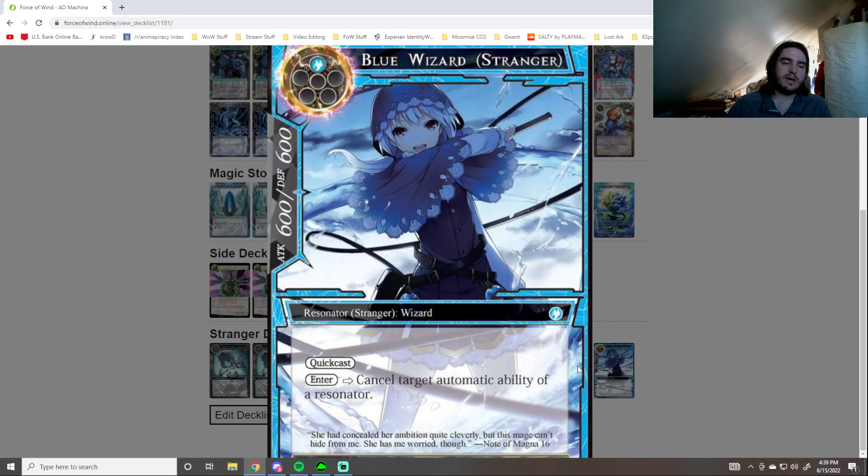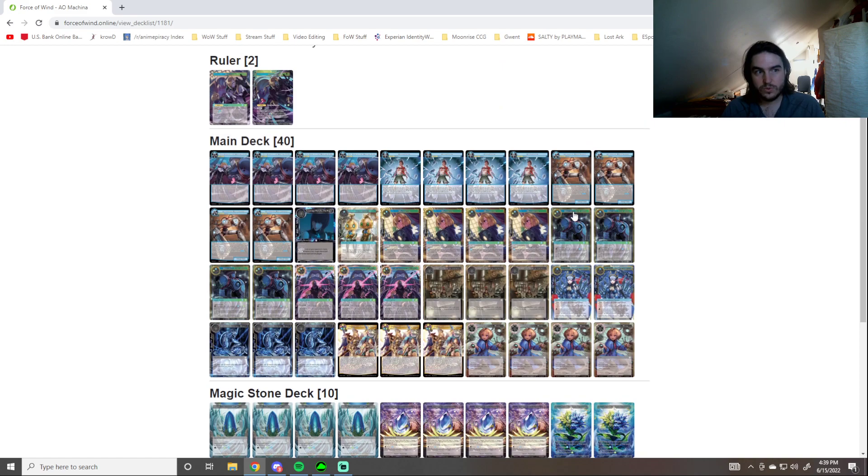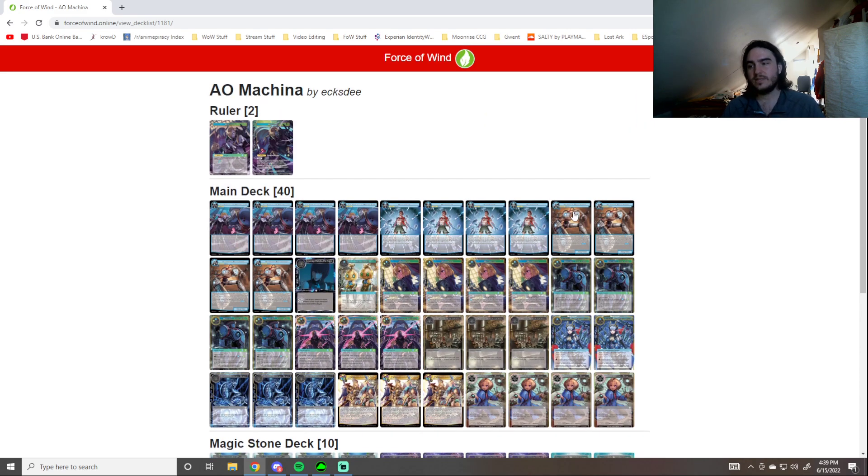Blue Wizard: just cancel target Automatic Ability of a Resonator. It's really our only form of interaction in the deck — we don't have Lorites, we don't have Faer Spells. Feel free to add them if you so choose. But that is the deck for this Wander Wednesday. I do apologize if this isn't the machine list you wanted.